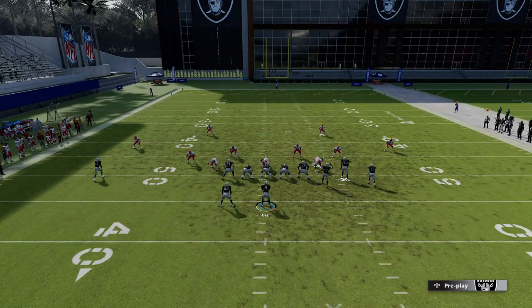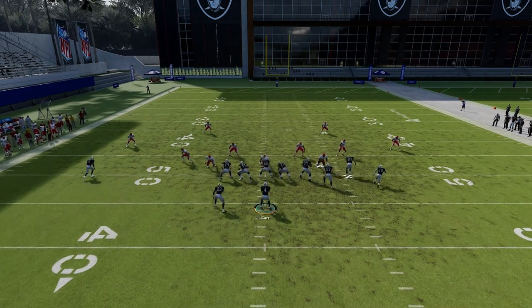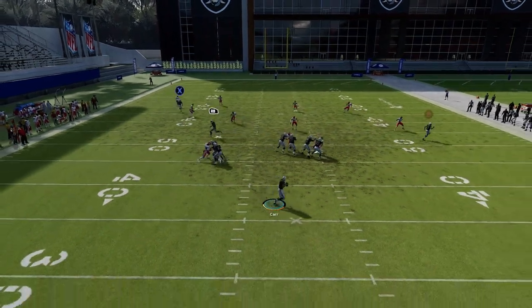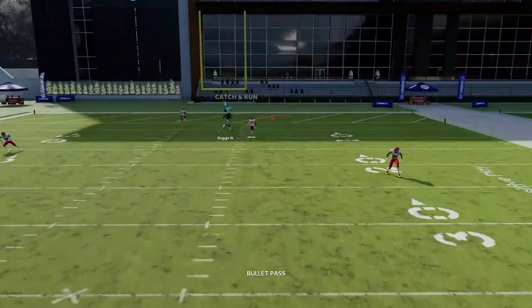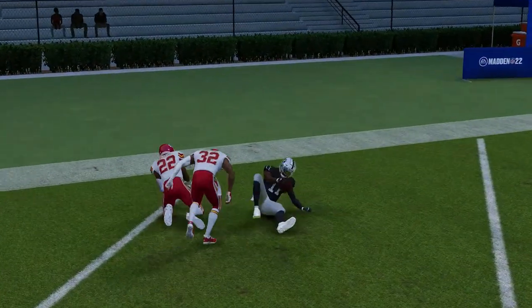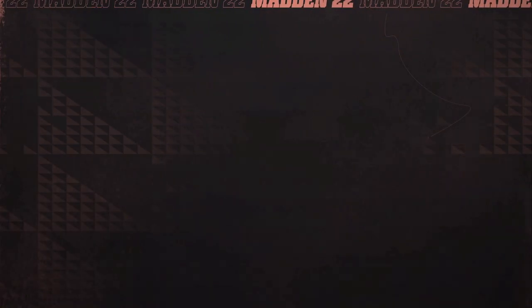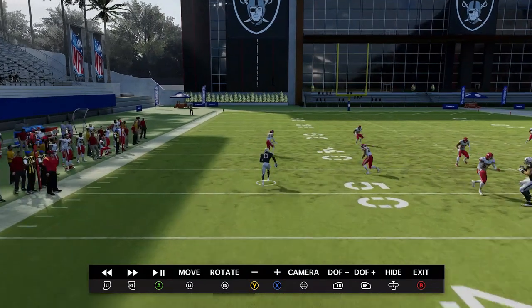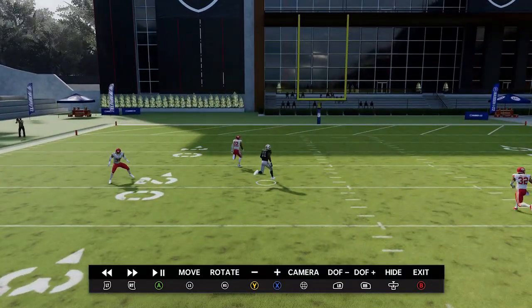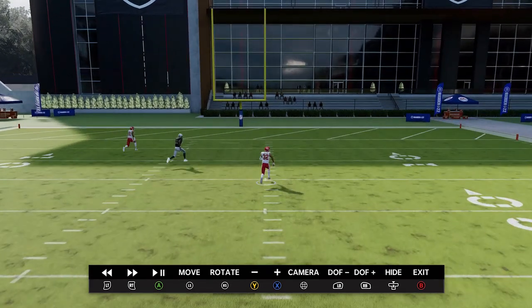Against cover four, just block everyone — you can't block the B route or the RB route, but basically block everybody you can. The X route here is going to get past the safety over the top for another easy one-play touchdown. You have to wait for this receiver to get inside the free safety and then bullet and pass it away, because he's well beyond what the strong safety can do to come back and get into the play.